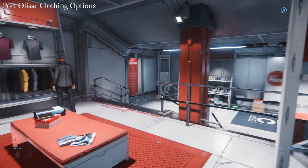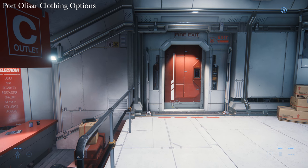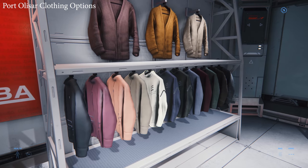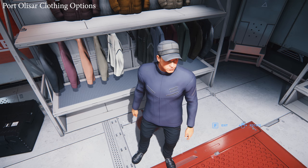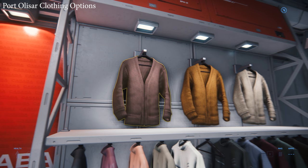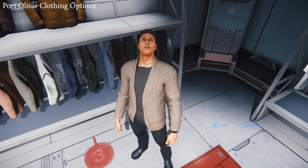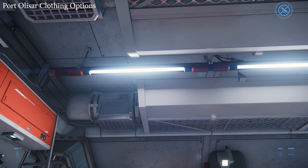And that's how you buy clothes in the game. As I said before, this is just one store, and these clothes are just for the Casaba Outlet. You will find other stores across the universe that are much more different. Those are great for the jacket. I'm impressed with the stitching details — pretty damn good.